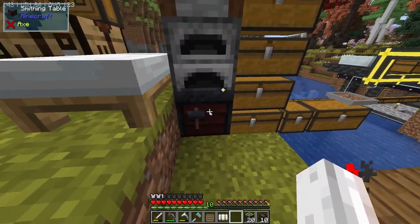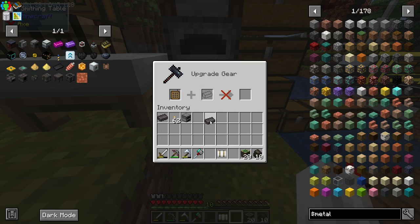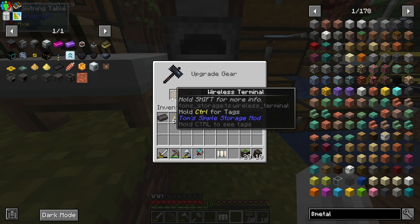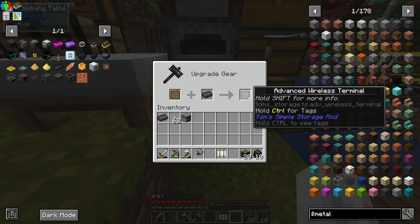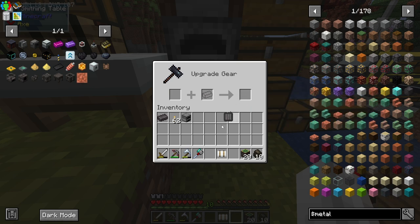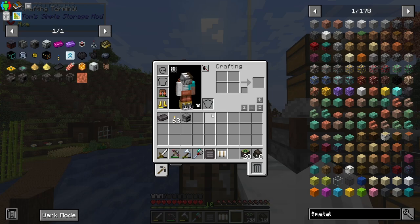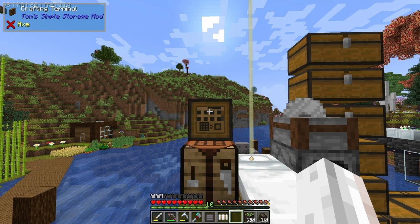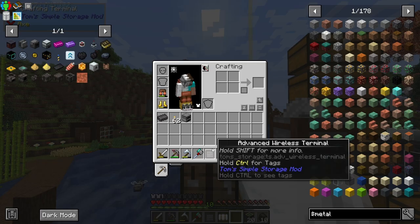Smithing table goes down here. I'm going to chuck in my wireless terminal. I'm aware this netherite ingot is essentially getting voided, especially if this mod gets removed — unless they add recipes to uncraft everything. But I'm going to do it; it's worth it for the sake of the content. And here is the advanced wireless terminal.